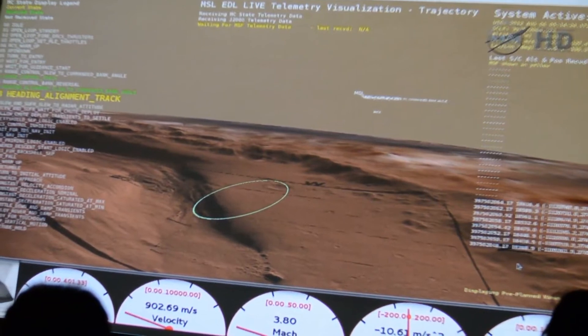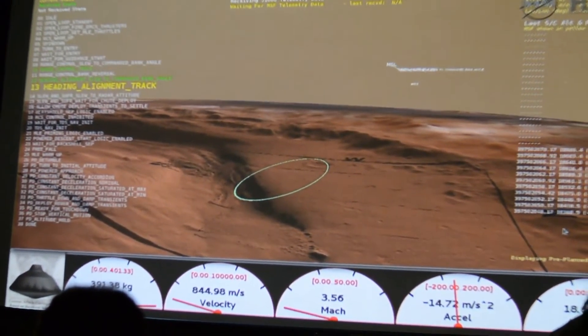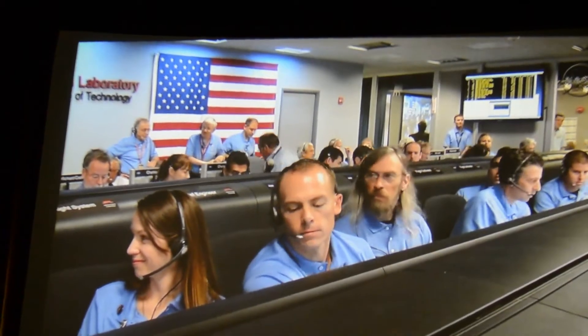End of range control. Error used: minus 1.2 kilometers. The team is reporting that things look pretty good at the end of range control. We have controlled via reverse and should be heading toward the target.